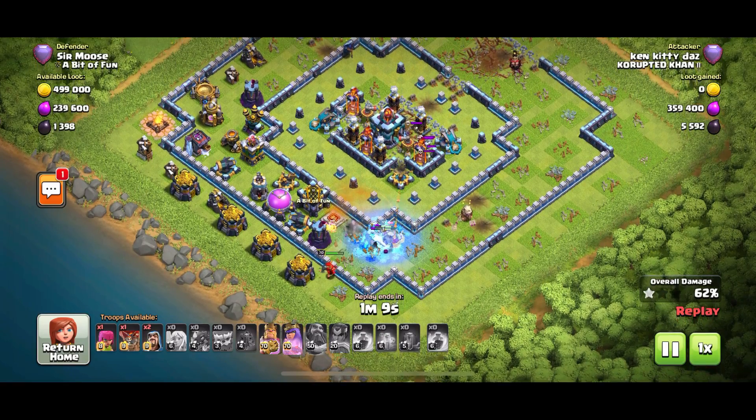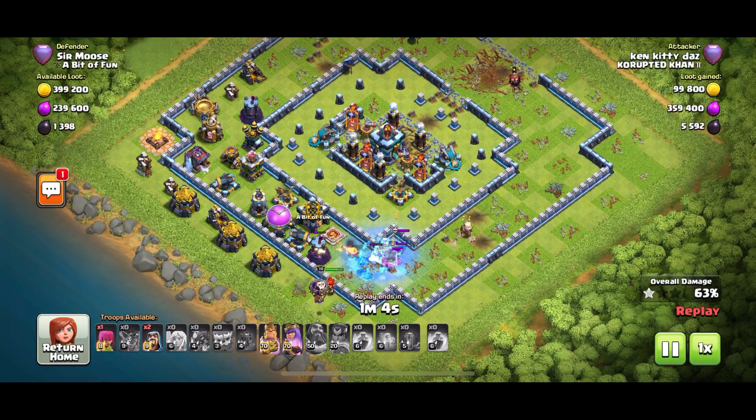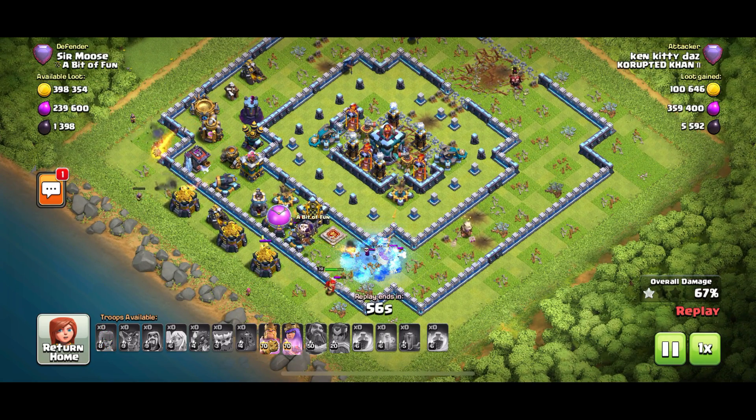This base — I'm really impressed with it. I think at the moment, centralized Town Halls are the way to go. Anti-three-star bases just don't really stand up anymore because of Pekkas, Yetis, and the Siege Barracks.